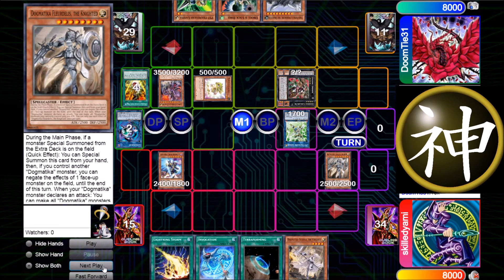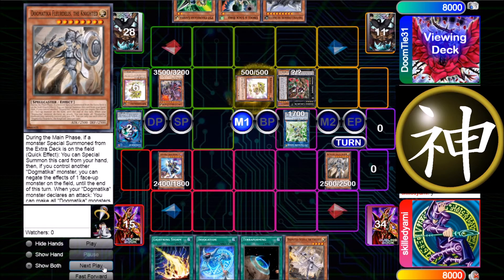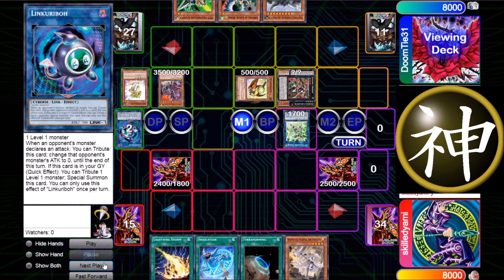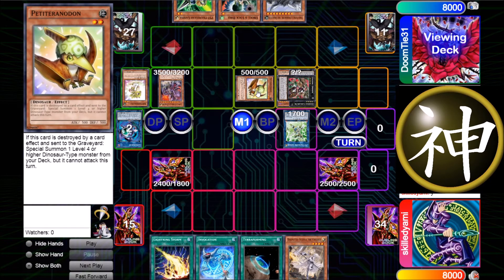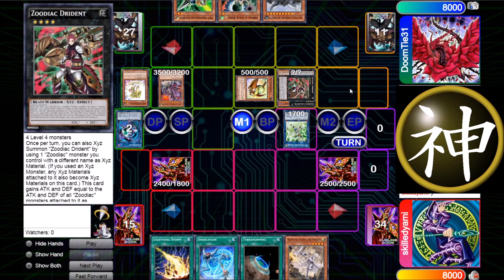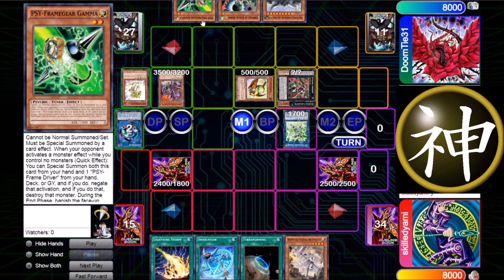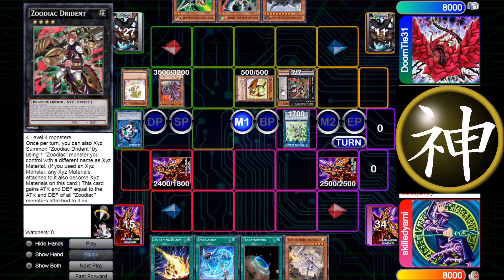Now he just pops the Baby and special summons another Baby, which I don't really understand. Sure, he wants to use the effect of UCT, but why not go for Petite Tyrannodon right away and then special all the Pancreatops to have one more interruption? He thinks he can still shoot something on my turn, but if you shoot your own card with Dryden you cannot shoot mine — that's a wasted shot. If he just went for Pancreatops he would have had UCT's negate, Gamma's draw, Dryden, and two more interruptions.